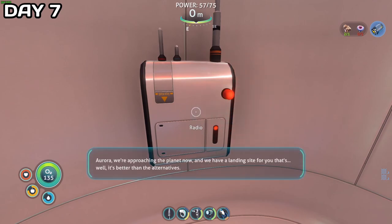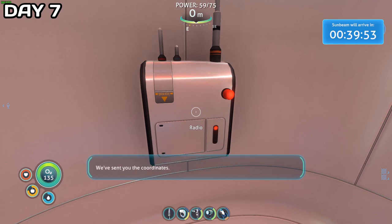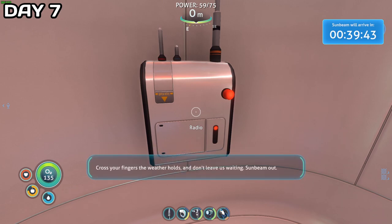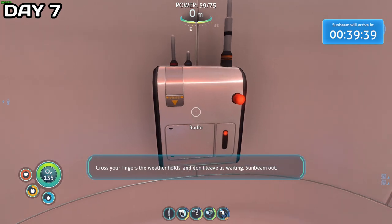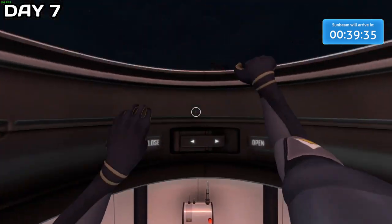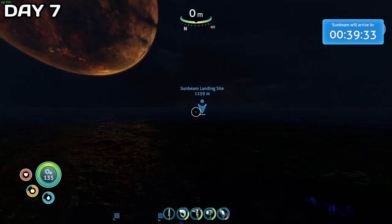The Sunbeam message said: "Aurora, we're approaching the planet now. We have a landing site for you — well, it's better than the alternatives. We've sent you the coordinates. It'll take us a couple of days to align our orbit. We should be able to establish direct contact with you during that time. Then we're coming in to get you. Cross your fingers the weather holds, and don't leave us waiting. Sunbeam out." Was I finally saved? We shall see. But getting there is going to take quite a while with my glider since it is 1,200 meters away — so making the Seamoth right about now is probably a good idea.